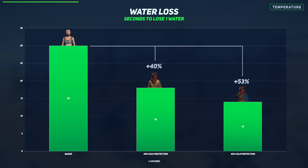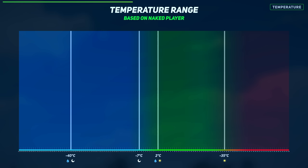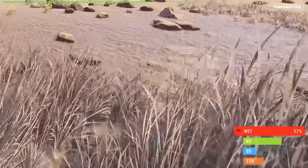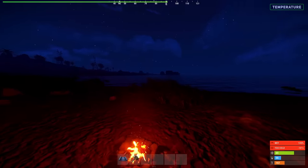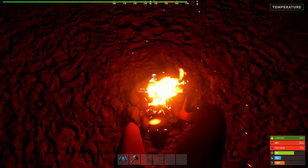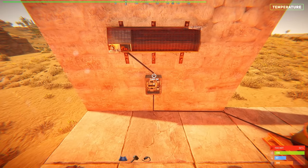The only penalty observed is losing water at a faster rate. Here we can see how many seconds it takes to lose one water when running around during the day. Being 100% wet reduces our temperature to 2 degrees during the day and negative 40 degrees at night. During the day the heat of the sun will rapidly remove our wetness. However, during the night, if we need to warm up or reduce our wetness indicator, we can stand on a campfire to speed up the process. This will burn you but quickly remove the wetness indicator. Also it appears heaters cool you down.